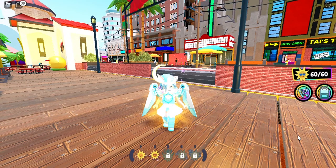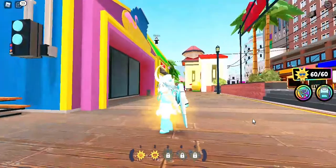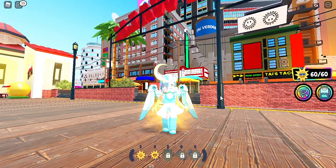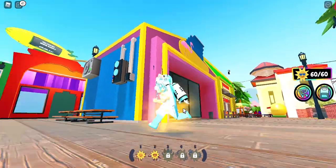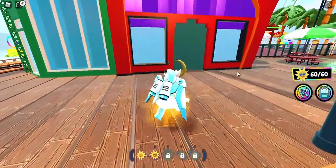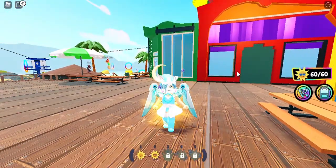Once you collect all 16 suns, it will give you a badge and also give you the outfit for your avatar. When you complete the sunshine challenge and collect all the suns, your body will glow like a sun — that means you've completed the sun collection.